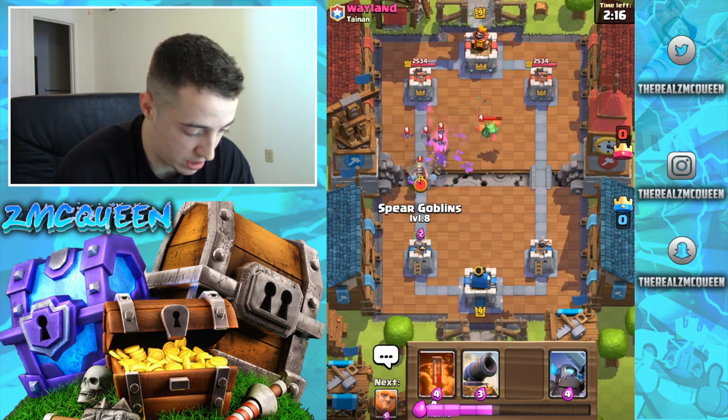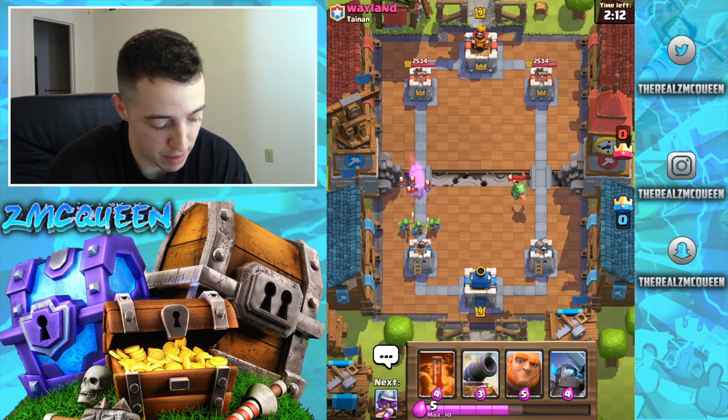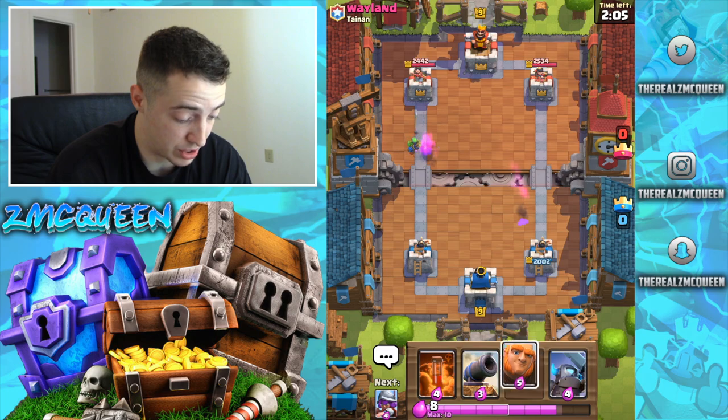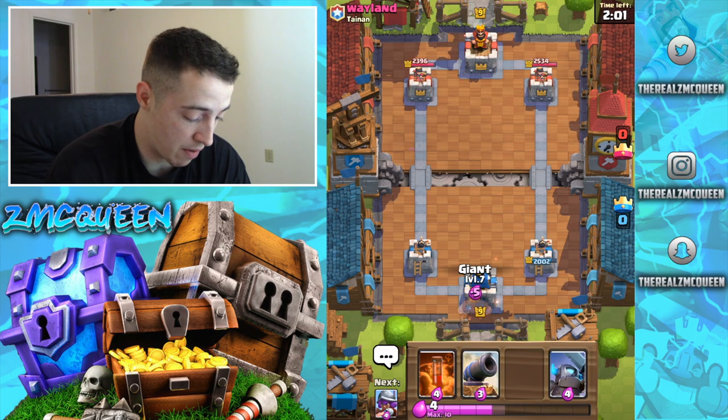I'm actually not gonna do anything here. We're gonna let that ride out — let that baby dragon hit that tower. Sometimes that's for the best: take a couple of hits in order to get some good elixir built up. We got some chip damage off on his tower there — that's fine.